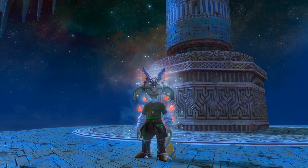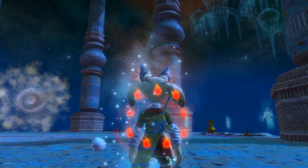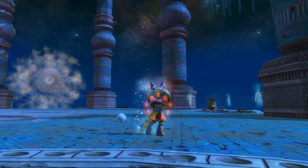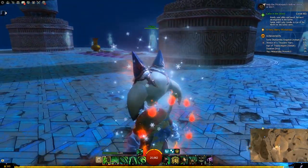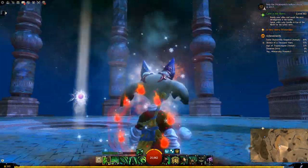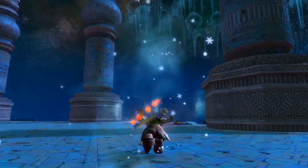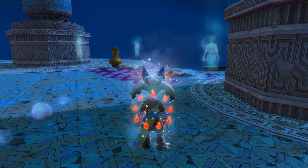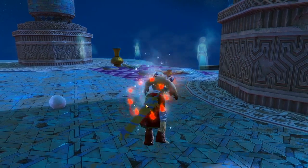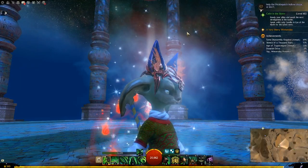Hey guys, welcome back to a brand new video. Today we have the Shrine Guardian backpack and glider, as well as short bow and long bow. First off we're having a look at the backpack here — this is with a red dye pattern, looks quite nice. It seems to pulsate a bit which is really cool. Let's turn off the presents, that'll be helpful.